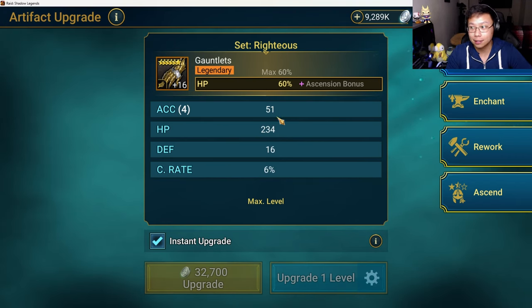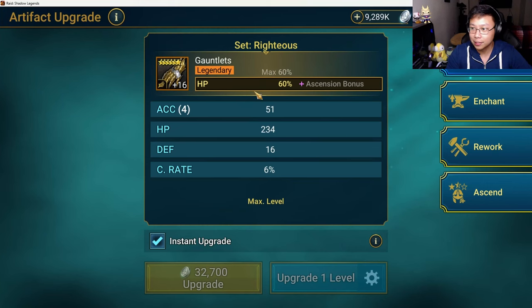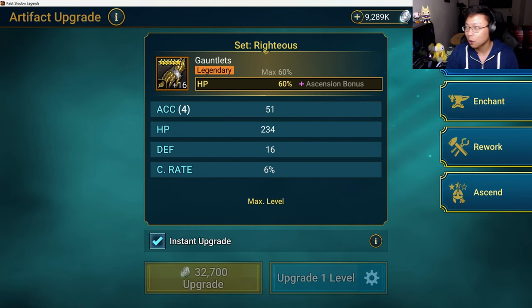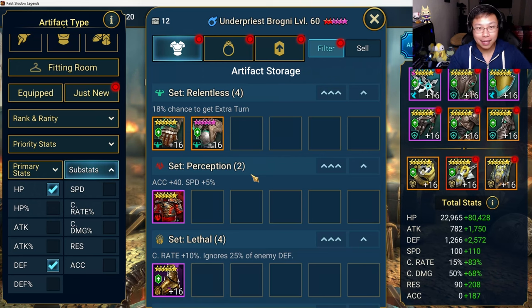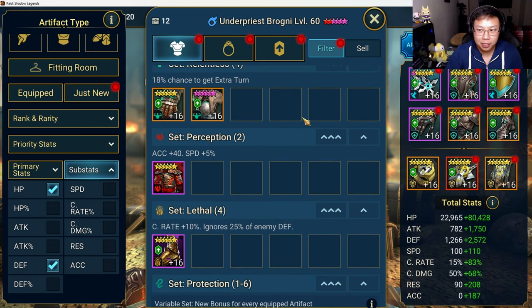That's exactly what I'm talking about — this is why I always check my pieces. This is a really good piece, I'm going to keep it. Granted, these two stats are not exactly what I want, but still — HP percent on a righteous set, quad accuracy, little crit rate — it's not bad, it's a nice roll. We keep that. Plus I have a lot of gear; even if I sell these pieces it's not like I won't be able to build anything. A lot of you guys might disagree with me but this is what I've been doing and it's working.